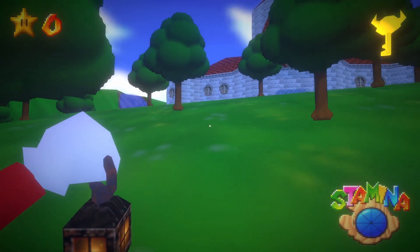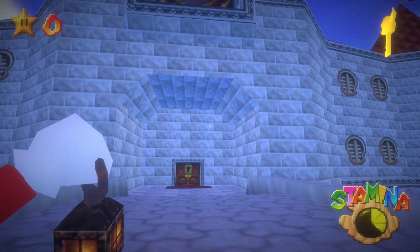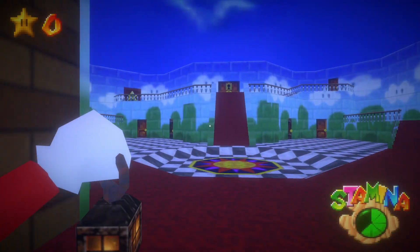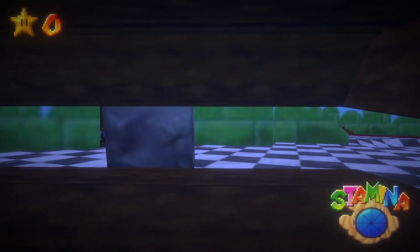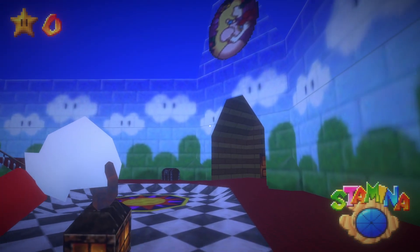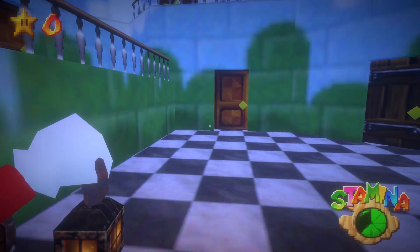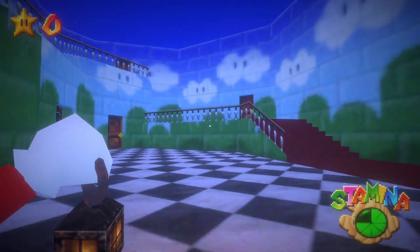Got a key — I'm guessing it's for the castle. Oh, back at this castle again! And for those who don't know, I actually did a 100% playthrough of Mario 64 a couple months back. Things don't change in here aside from the chest — oh, we got a hide feature. Can't go into Bomb-Bomb Battlefield, can't go to Jolly Roger Bay, can't go to Thwomp's Fortress.